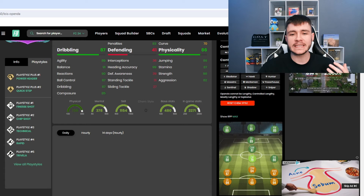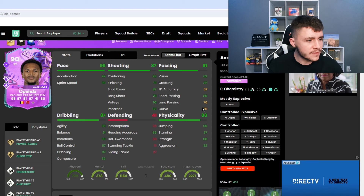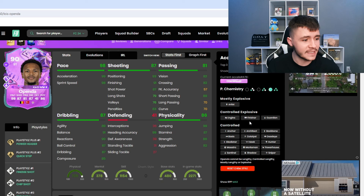If we jump on over to Footbend, Openda has seven different play styles. He has the power header and quick step play style plus, and then also the finesse shot, chip shot, technical, rapid, and trivella — some pretty solid play styles overall. He can have the mostly explosive, controlled explosive, and controlled acceleration types.